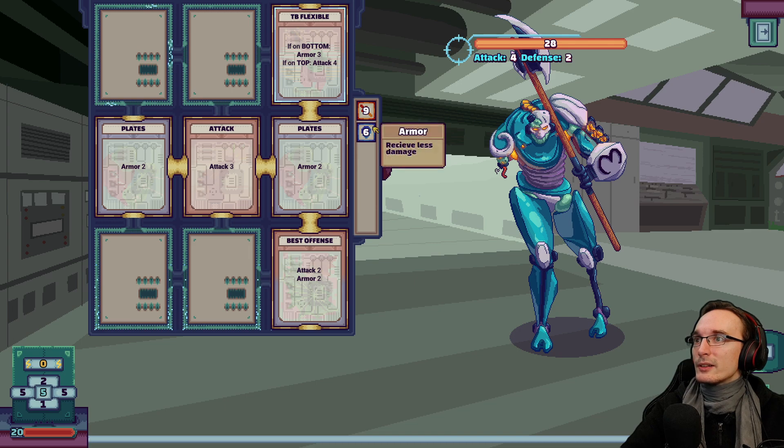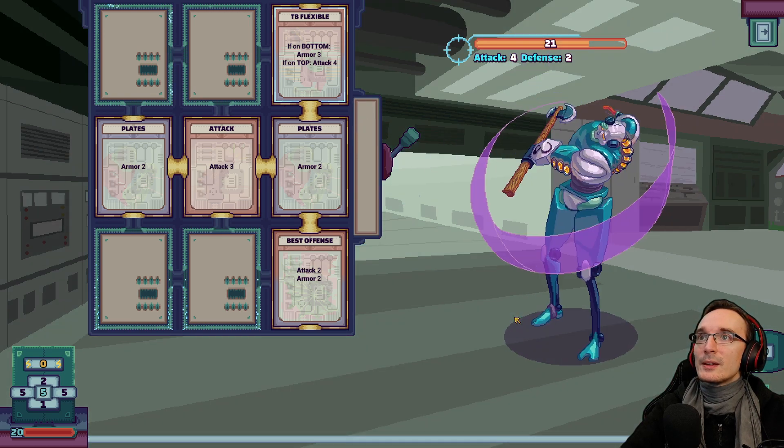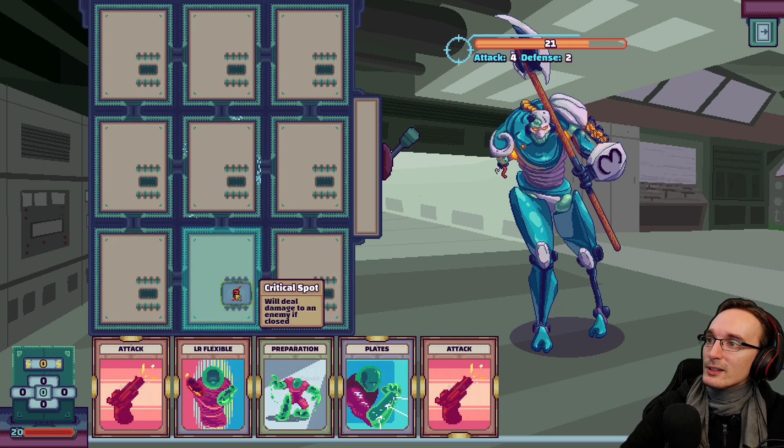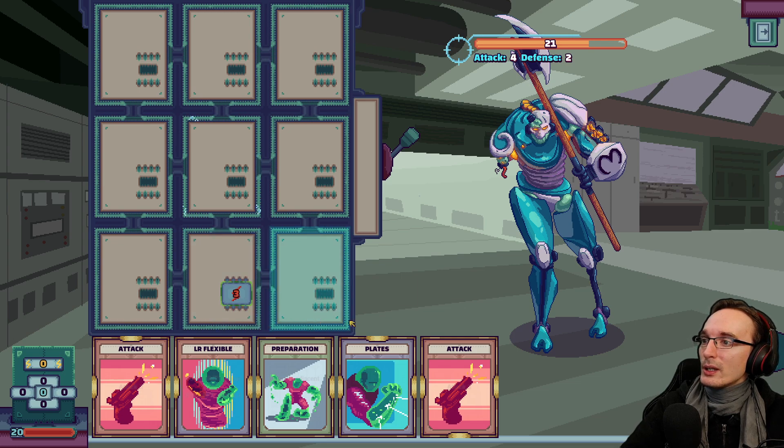Do we want more armor or more attack? It's four attack and only three armor, so let's put it on top and the best offense on the bottom. We have nine attack total and six armor, and we didn't leave any of those armor spots open. So that's good. Let's pull the lever. Critical spot will deal damage to an enemy if closed — that's cool, let's try to do that.